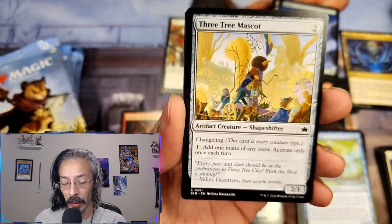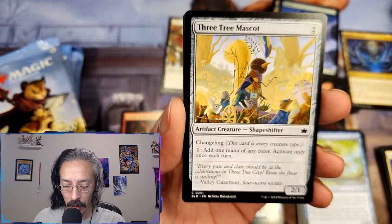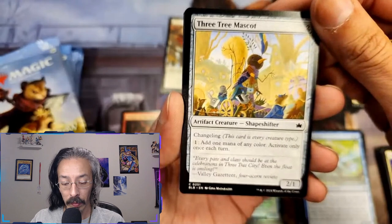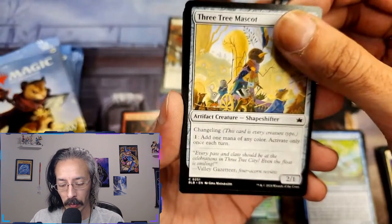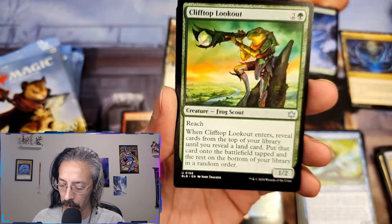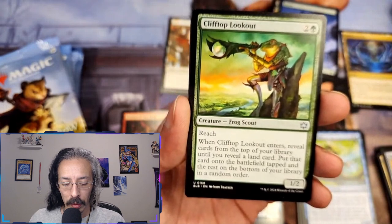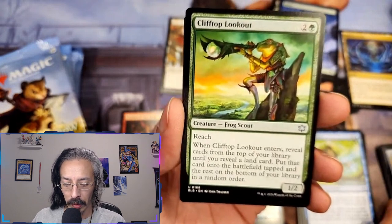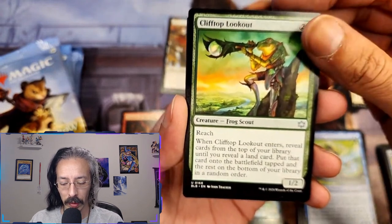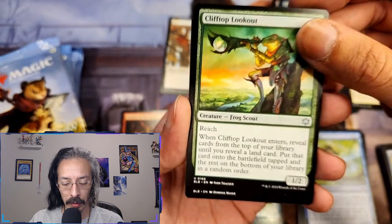Three treat — that's something I would upgrade a pre-con with. Shapeshifter — add one mana of any color, activate only once each turn. A two-one that can swap out a mana color. Clifftop lookout for the uncommon — reveal top cards of your library until you reveal a land, put that card on the battlefield tapped and the rest go away for three mana. That's actually really good.